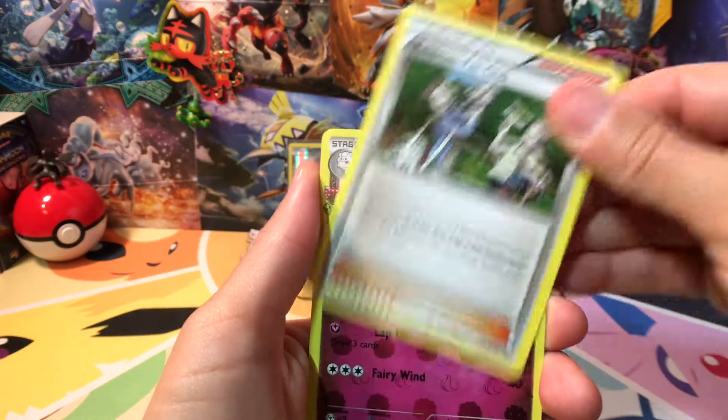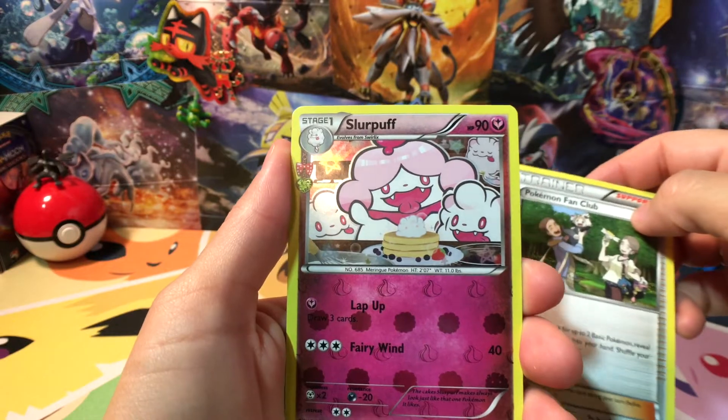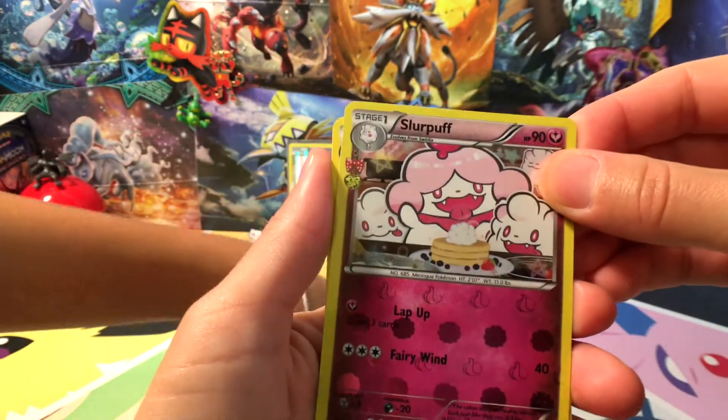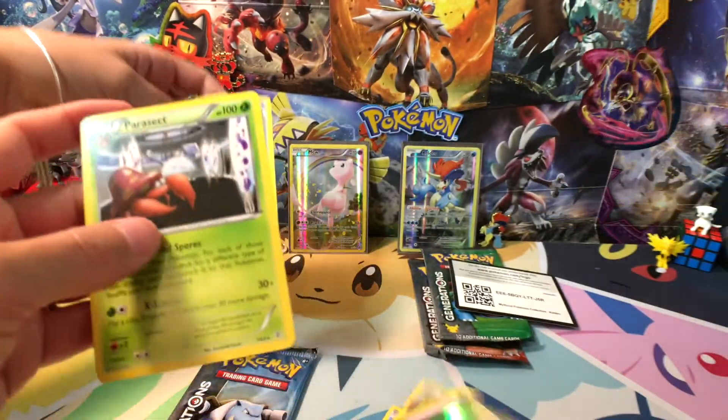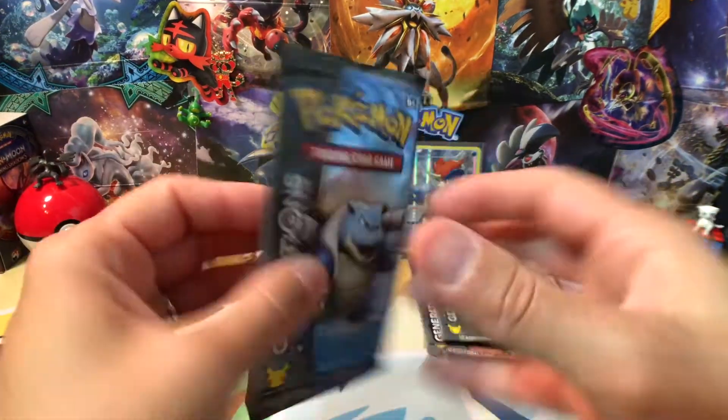Vitalizer, Pokemon Fan Club — that's the Radiant Collection right there. What do we got next? One more, and a Parasect. Oh man, that was bunk. Alright, on to the next one.